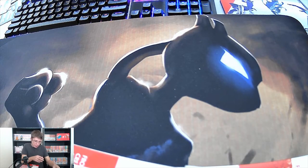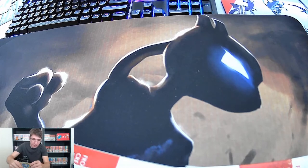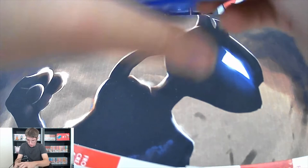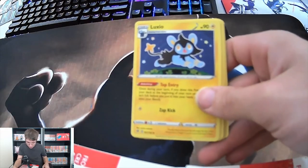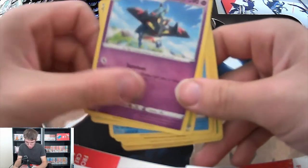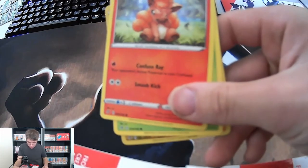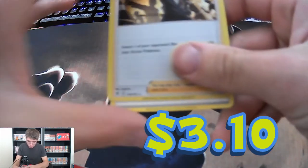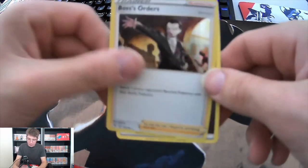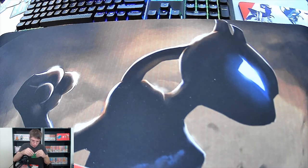Hoping that we get one last amazing pull before we conclude - looks like we got five or six packs left. We got an Electrode, Trainer Alina, a Luxio, a Duraludon, an Applin upside down, a Vulpix, a Phantump, an Electrode. Guys, we pulled another Boss's Orders - holographic! That's my second one, and we also got an Energy. I'm digging it guys - I hope you are too. Looks like we pulled two Boss's Orders this box.